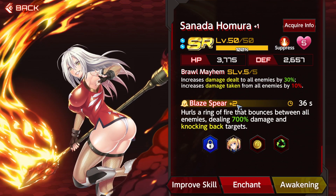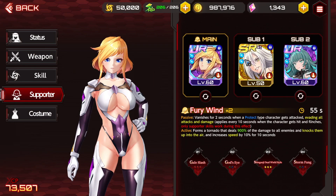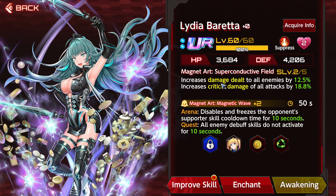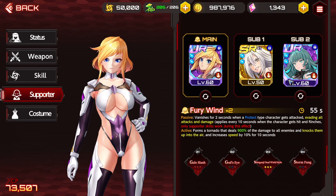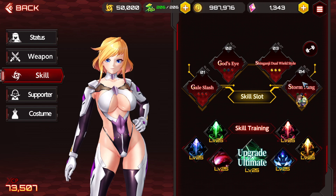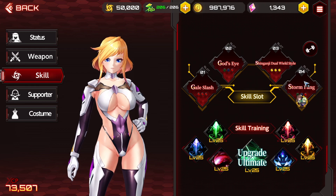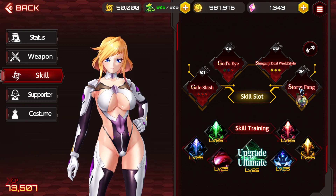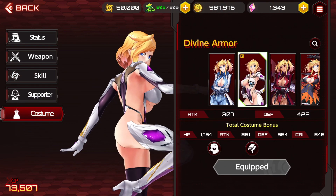I'm running Homera to increase damage dealt to all enemies by 30% — that's an SR supporter everyone can acquire. I also have Lydia Brenda, which increases damage dealt to all enemies by 12.5% and increases critical damage of all attacks by 18.8%. That's a general pull UR supporter. For the skill setup: dual wield style, god's eye, and gale slash are the core three. Storm fang in the fourth slot is just for crowd control if you're running away from an enemy.